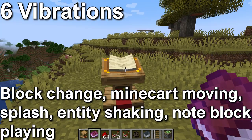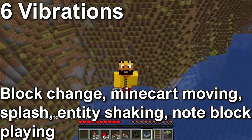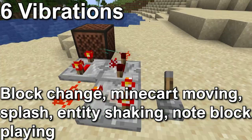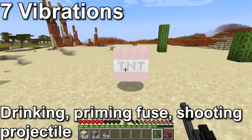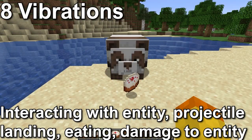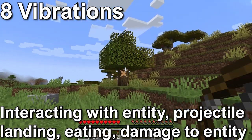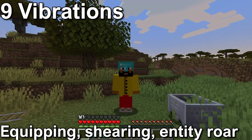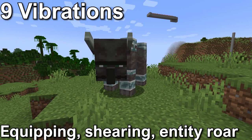Level 6 is a block change like a book placed on a lectern, a minecart moving, splashing in water, a boat paddling, a wolf shaking off water, or a note block emitting a sound. Level 7 is drinking a potion, TNT or a creeper being primed before exploding, or a projectile like an arrow being fired. Level 8 is interacting with an entity like feeding an animal, a projectile hitting something, eating by the player or an animal, or an entity taking damage. Level 9 is equipping armor, shearing like a honeycomb or a sheep, or the roar from a ravager.